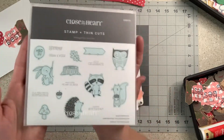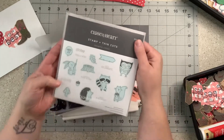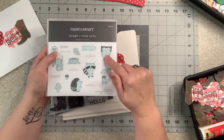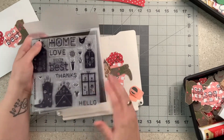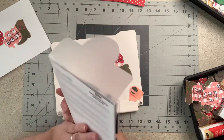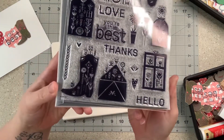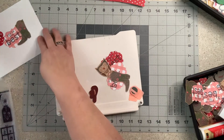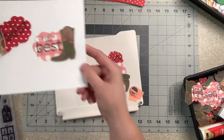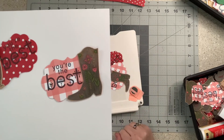I used my Close to My Heart set — I've used this a lot recently but it's been fun to play with. I used the little owl, and then I used a Close to My Heart set called Folk Art Greetings. I stamped the boot and colored it — I stamped it on some brown cardstock and then colored the pieces.